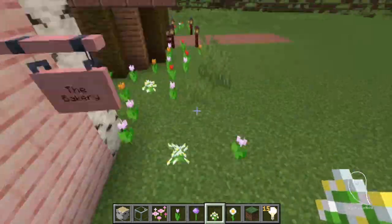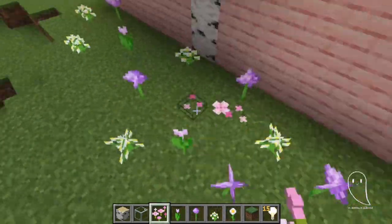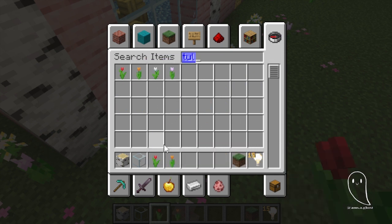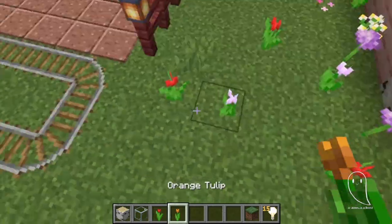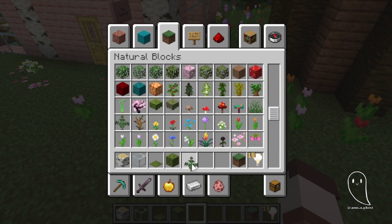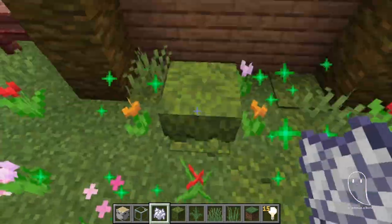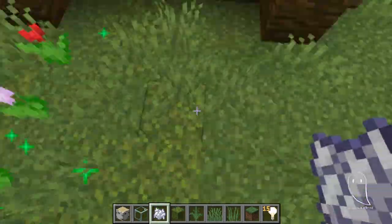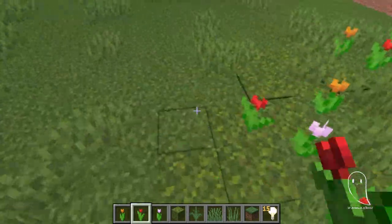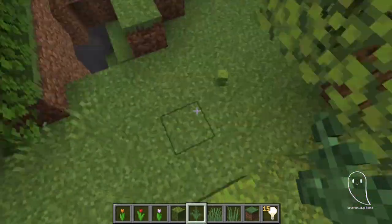Next to this build is the train station, which was episode zero — the debut episode of season two. I started placing flowers down without having decided the block palette for the next build, so we're using the flowers to blend the builds together so they look cohesive. I also added moss because I went through a phase where every build had moss near it, and then I just stopped — not because of a new update, but because I didn't terraform much around my builds for a while.